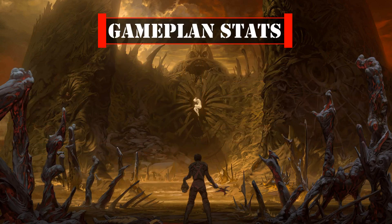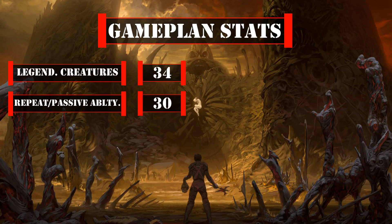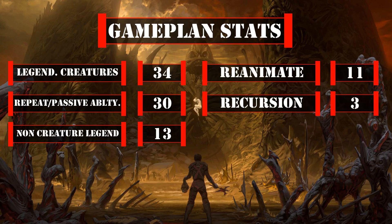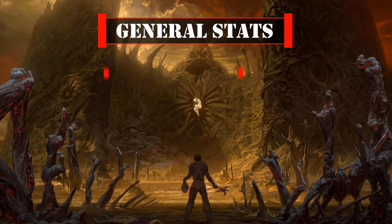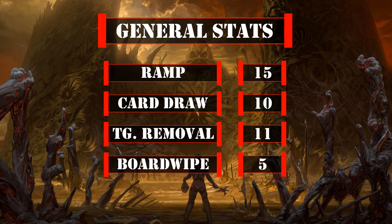Looking at the stats that matter to our game plan, we have a total of 34 legendary creatures, 30 legendary creatures with repeatable effects or passive abilities, 13 non-creature legendaries, 11 cards that reanimate creatures, 3 cards that can recur creatures back to hand, and 4 cards that make creatures indestructible. This gives us nearly half a deck's worth of legendaries of all kinds to work alongside Dehada, the vast majority benefiting from our commander's indestructibility granting, as well as plenty of other ways to make sure our legends keep coming back to the field or never leave it. Our ramp and wipes are slightly higher than normal since some of them are tied to our legendary creatures, with our draw and removal falling within more typical ratios.